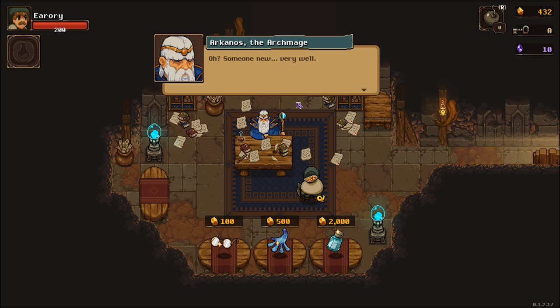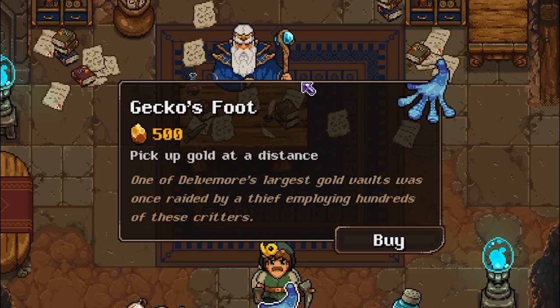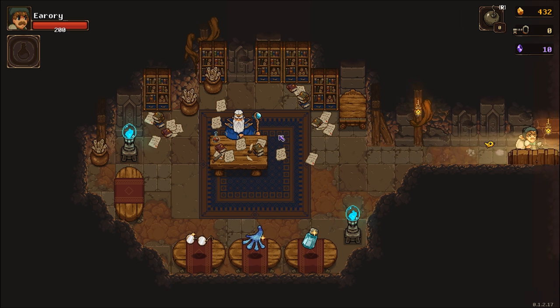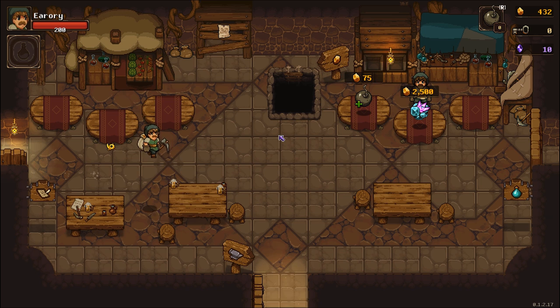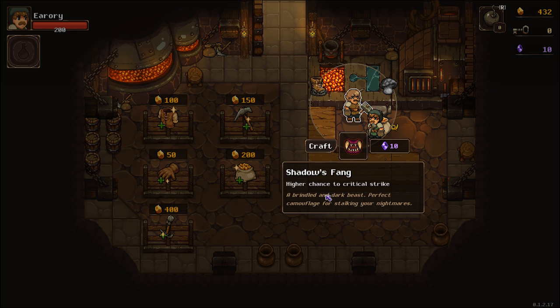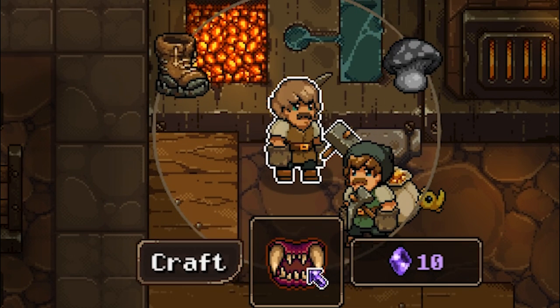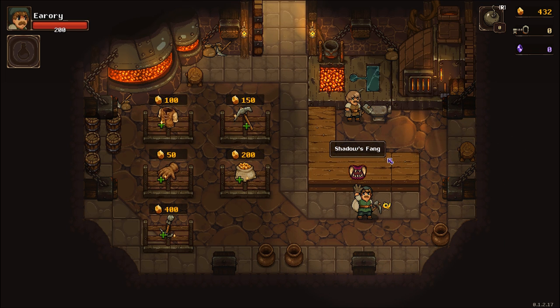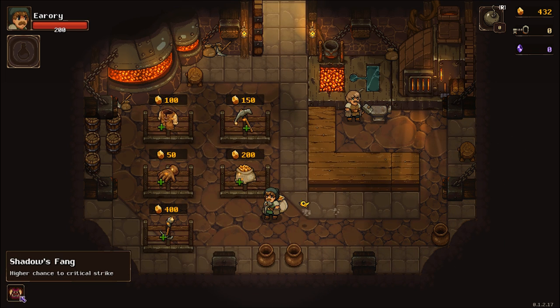Peasant, you've returned. Someone new? Echo's foot sounds interesting — pick up gold at a distance. I don't really want to spend 500 gold on that yet. Got a few items we can craft already. Weyland's boots basically means I can break spikes on the ground, or Shadow's Vang — higher chance to critical strike. I want that so I can kill things quicker. You had to hit the craft button. We're gonna get that — hopefully that's a permanent item now.